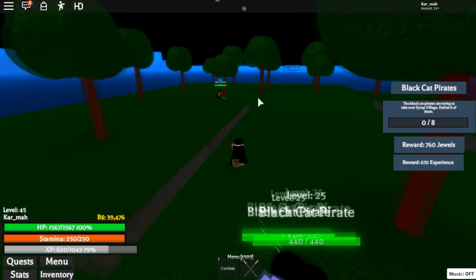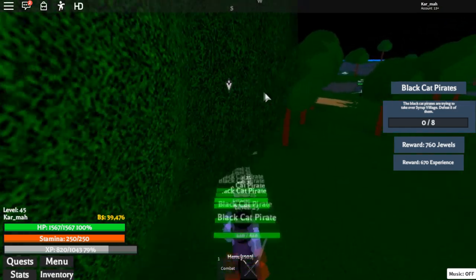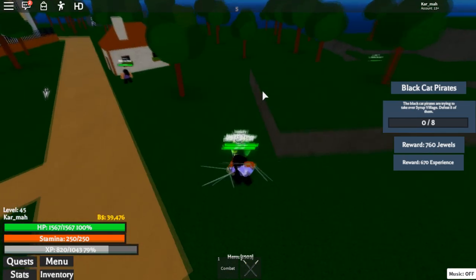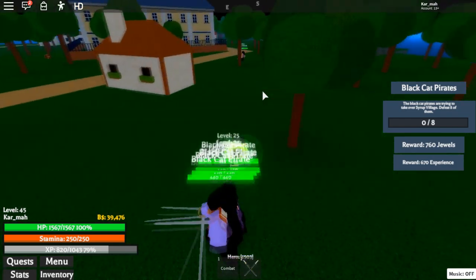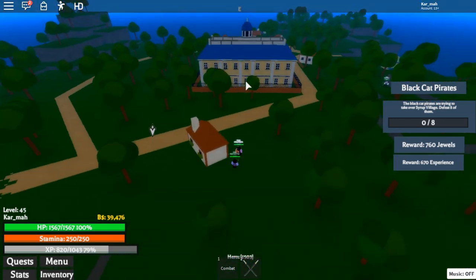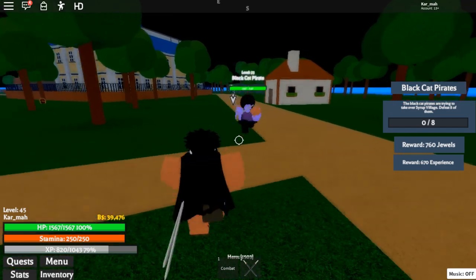I need eight, so I'll gather eight up. Most quests need around seven enemies — like on Buggy Island and Syrup Island. So just keep gathering them up. I think I already have eight, plus one extra ninth one that wandered in, but that's fine. Once you have your count, run back a bit.